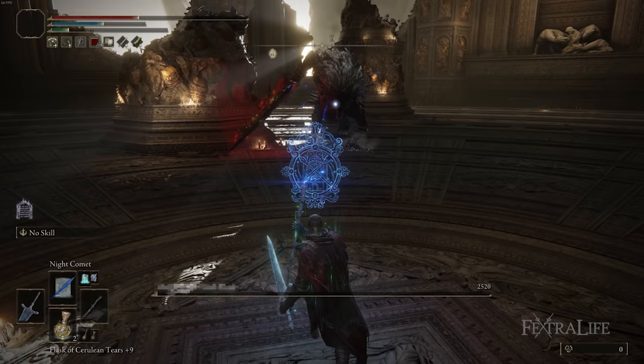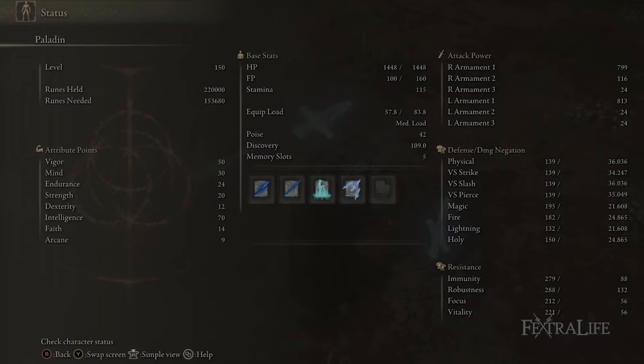When it comes to stats for this build, I have 50 Vigor, 30 Mind, 24 Endurance, 20 Strength, 12 Dexterity, 70 Intelligence, 14 Faith, and 9 Arcane.